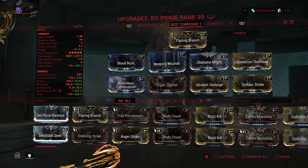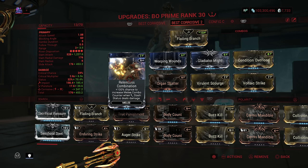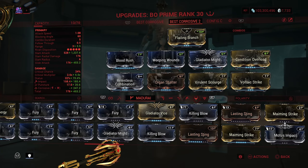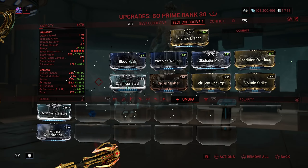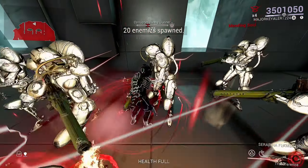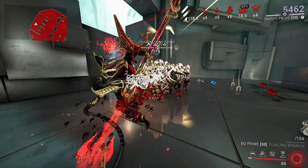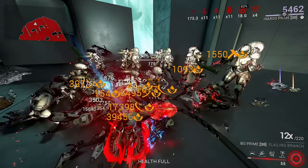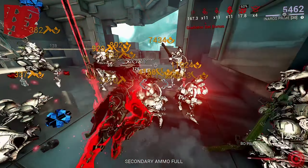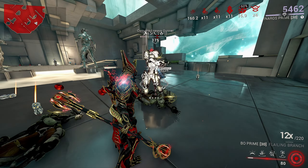I actually like this build setup. With the bleeding it's amazing. Do I need Relentless Combination on there? Probably not really, but I thought it would be cool. We could replace it with some critical chance — let's see how that does. And as you can see, it's red critting. Yeah, that's pretty cool.